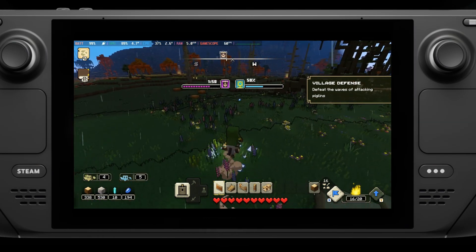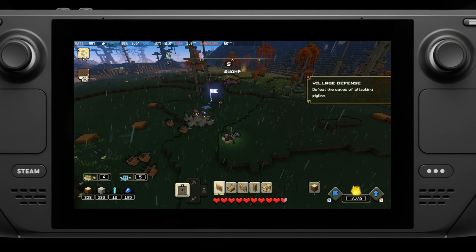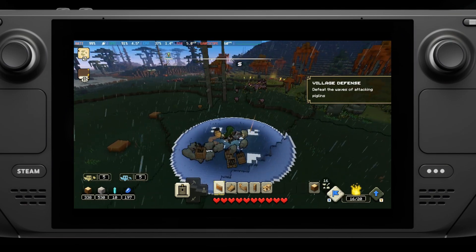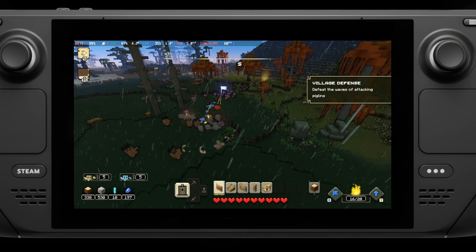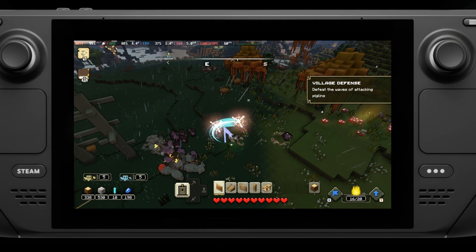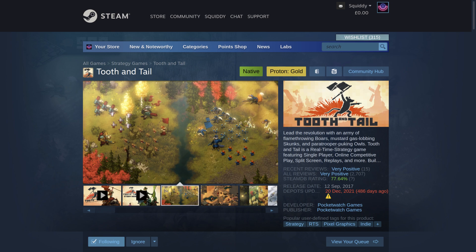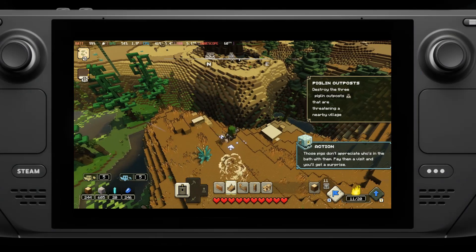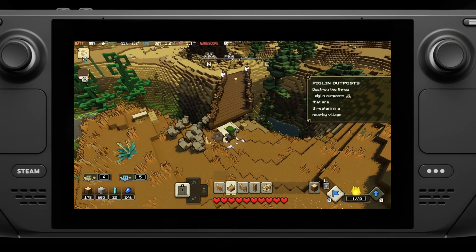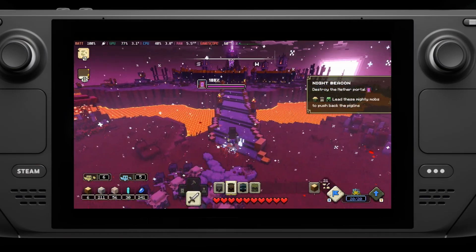So what exactly is Minecraft Legends? It's a real-time strategy action game set in an open world. Like a real-time strategy game, you build structures and summon creatures, but you're also right there in the action controlling a character directly. It's similar in basic mechanics to a game called Tooth and Tail, if any of you have played that — you get to run around, attack, and direct your forces to do things for you.